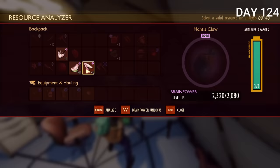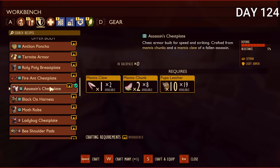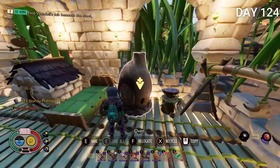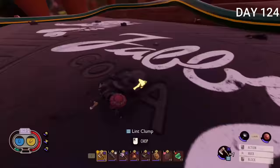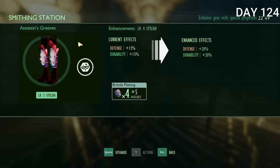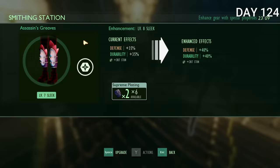With a shot from my crossbow I finally finished him off. The next day I scanned all his parts and unlocked the assassin chestplate. I crafted and upgraded it, choosing the sleek variant over the bulky — the sleek is faster and the bulky doesn't actually provide that much more resistance, so it's almost always better to go sleek.